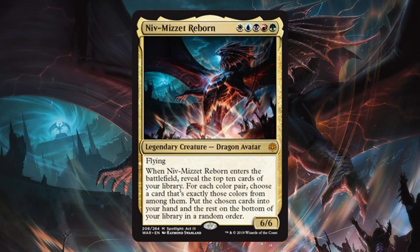Niv-Mizzet Reborn. This was leaked a little over a week ago, so we did talk about this in another video. This is a very sweet card — it's a huge story point as well. 6/6 flyer for 6, and it does cost one of each color. Could you play this in Standard? I'm not going to say it's out of the question, because you do have the possibility with Chromatic Lantern out there to maybe make a control deck that's running five colors, or perhaps just a Super Friends deck or something like that.